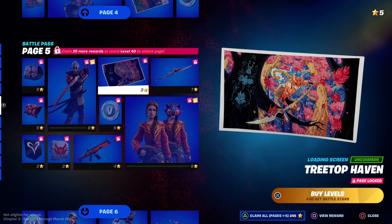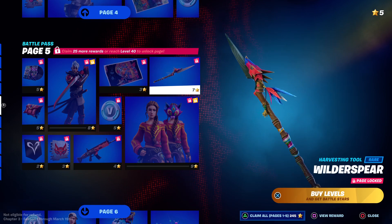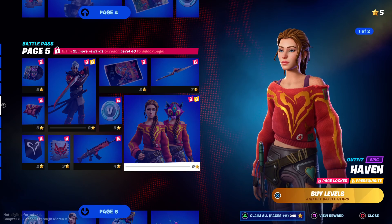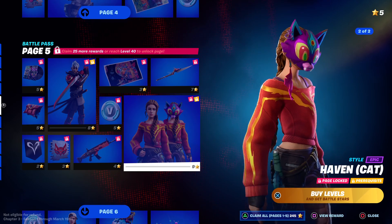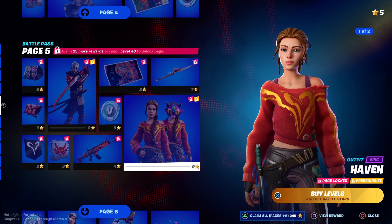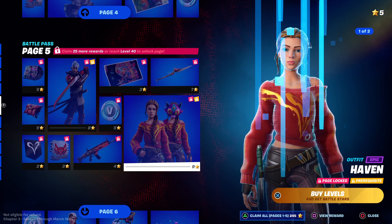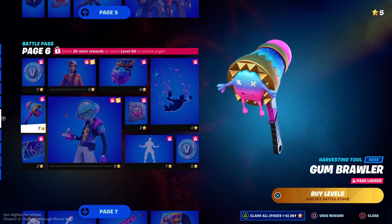Got another loading screen — Treetop Haven — another harvesting tool, I like it. And this is Haven. She has two styles — not really digging that one, but I like this one. Not sure I'll be using that one, but I do like this style. Page six — more V-Bucks.